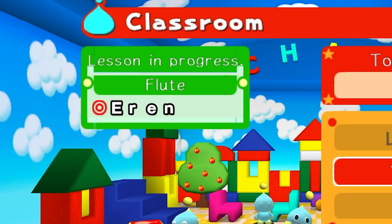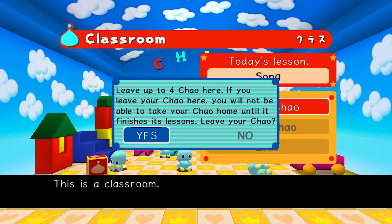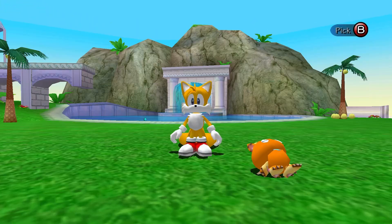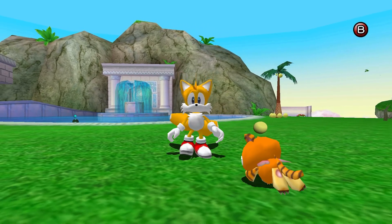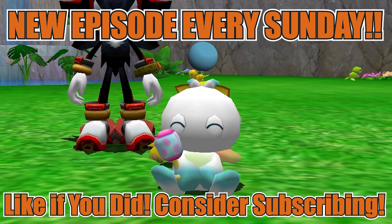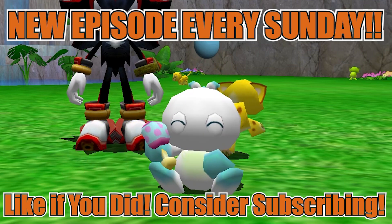Let's check on Aaron — he's ready to be picked up. Aaron learned the flute. I want Armin to learn singing, so we'll leave him in the classroom. Alright, I think we're going to leave this episode off here. Next time on our Chow Garden journey, we're going to introduce even more Chows to the garden, level up Tiger's stats, level up Armin's stats, and get them to compete in the higher-level Chow Karate and Chow Races. Thank you so much for watching — see you guys in the next one.